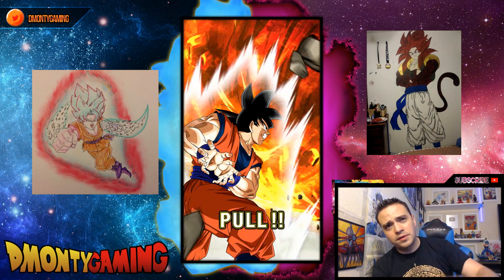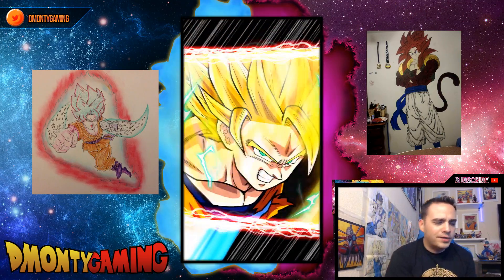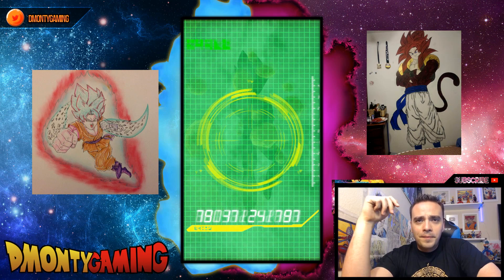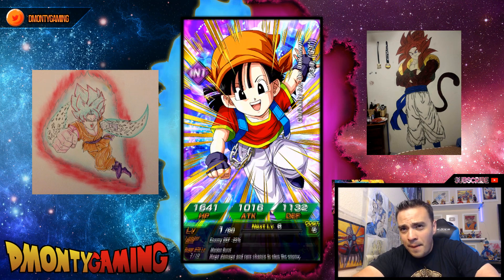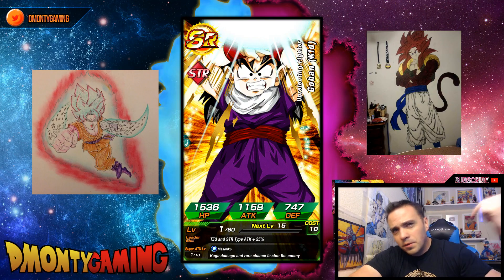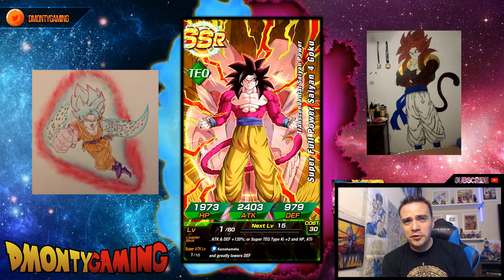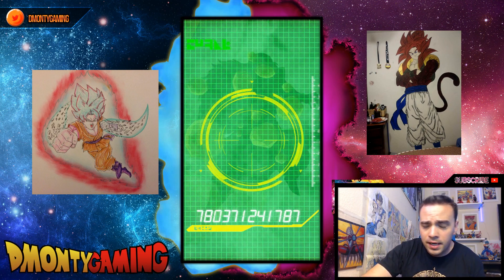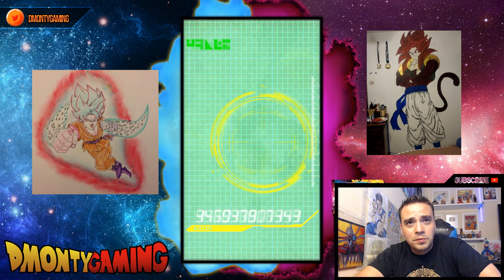We got Trunks flying in to start this off. First multi — Super Saiyan 4 Goku! That is my first dupe path open for him. Especially him being Full Power, I can actually run him with Broly. That's pretty damn cool — I am pretty happy about Super Saiyan 4 Goku.